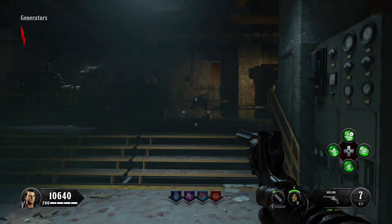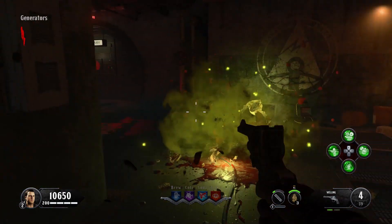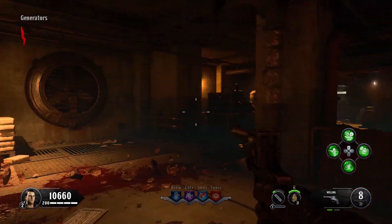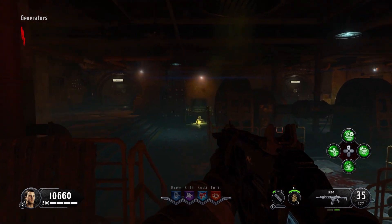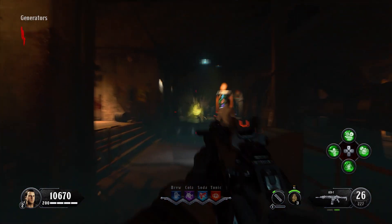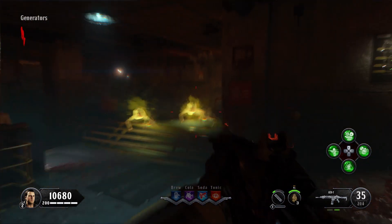Enabling the generator activates a lockdown sequence, so you have to fight off zombies for a little bit. This one is not as bad as other lockdown sequences in other Call of Duty games because there's plenty of room to move around. These little green gloopers are kind of annoying but they're really not that bad.